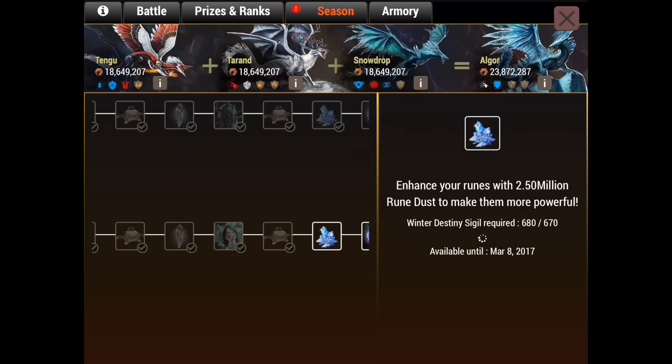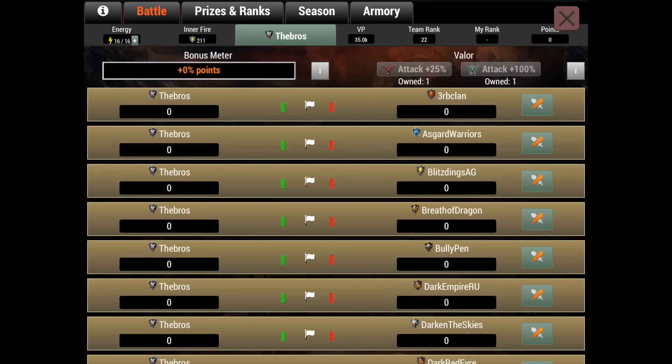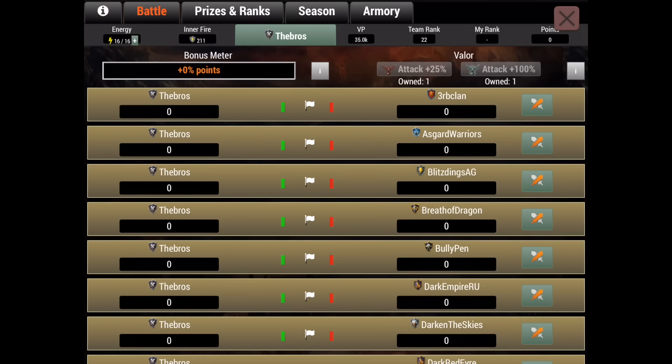I'm gonna be one away - literally the next one is a sapphire stone, so I'm probably gonna be able to get that pretty quickly at the start of the event. I'm gonna have a lot of inner fires I guess - I have 211. I probably have a few energy packs - I have 103 energy packs, those are from last time as well. I didn't spend much last time so I'm pretty good to go. I have one attack plus 100 and one attack plus 20.